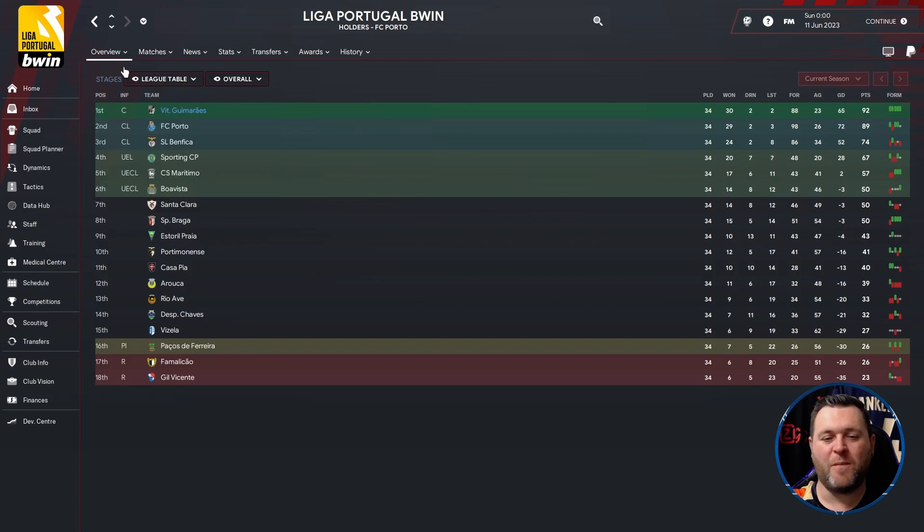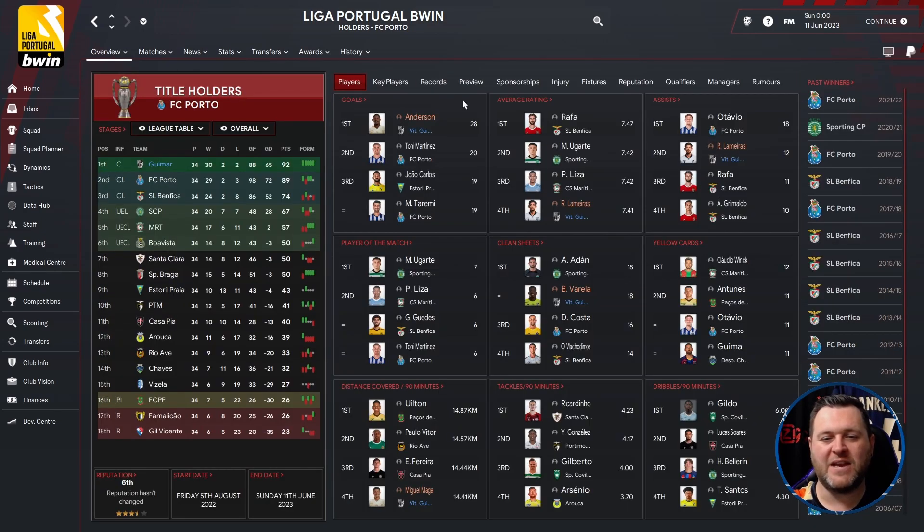Going to the profile page for a breakdown of Liga Portugal B: Anderson was top scorer with 28 goals. Lemires got a 7.41 average rating and also had 12 assists. Varela kept 18 clean sheets in the league. Miguel Maga covered 14.41km per 90 minutes. So Vitor Guimaraes have won Liga Portugal B.